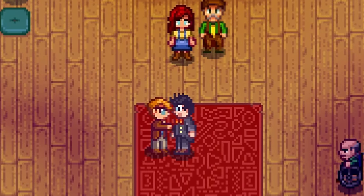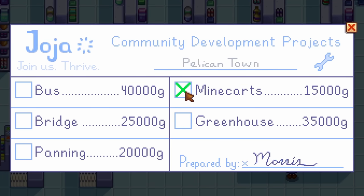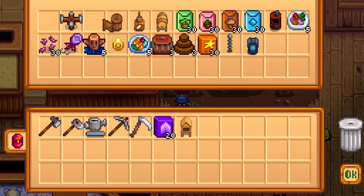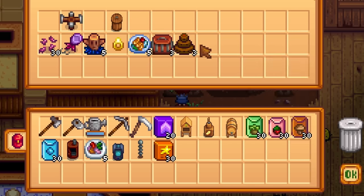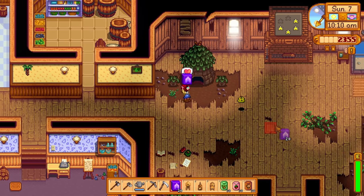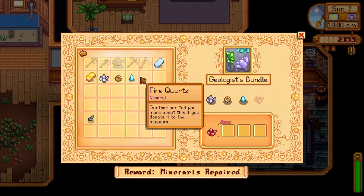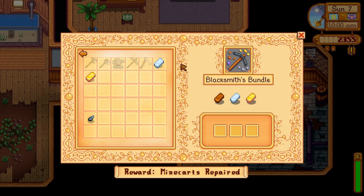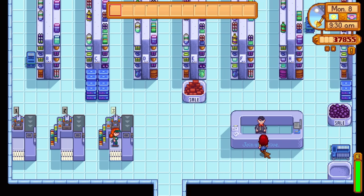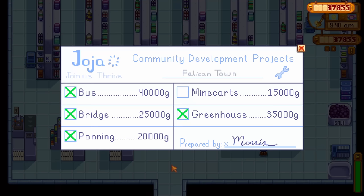But the Jojo route has one fatal flaw. You will need to pay for community upgrades with money and you will not get any bonus rewards from doing this. So there will be no free crystallariums or seed makers or anything really. So what you could do is just go the normal community center route and complete all of the bundles except for one. When there is literally only one thing left to do, head over to the Jojo Mart and buy the membership.